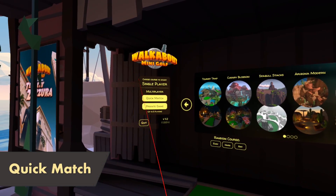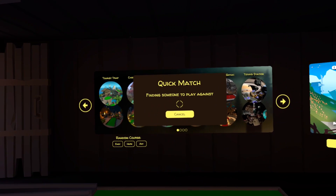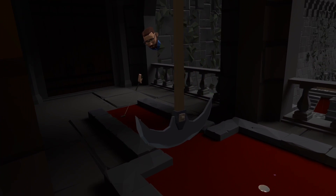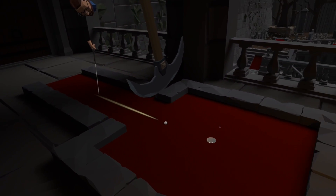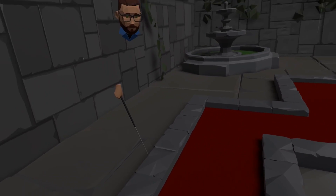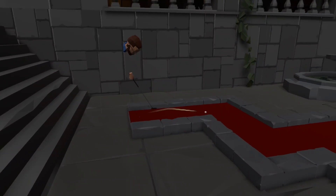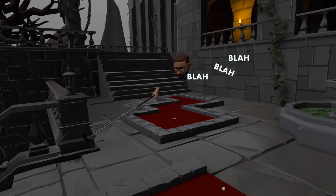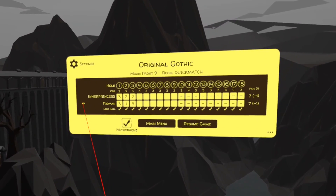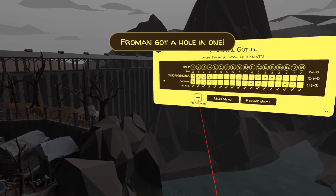Once you're ready to take on your first opponent, you can select quick match from the control panel on the left. After you're automatically paired with another player, you'll start a half round of 9 holes on a randomly selected course. Don't worry if you're not feeling up to competition yet — on the whole these are very friendly matchups, and you'll likely either come up against another beginner or an experienced player who may be able to give you some pointers. There is an option to mute opponents from the scorecard by clicking on the speaker next to their name, and there's also an option to turn your own mic off — so if you really want to vent when they fluke a hole in one, maybe toggle this off first.